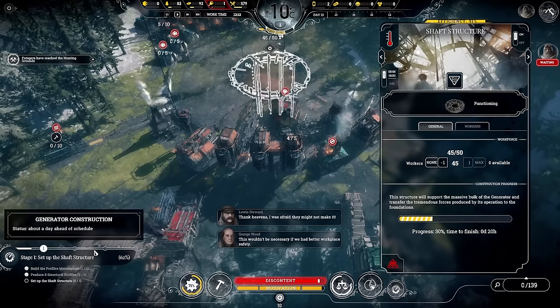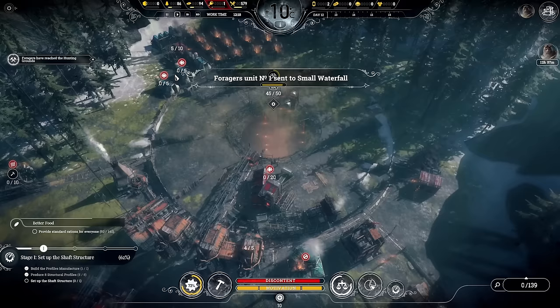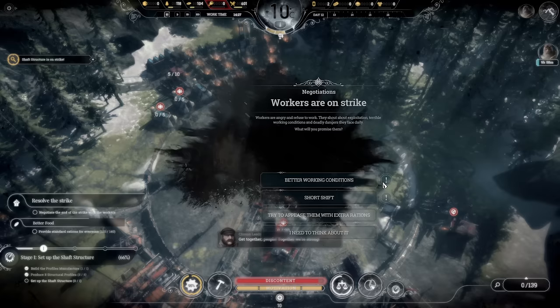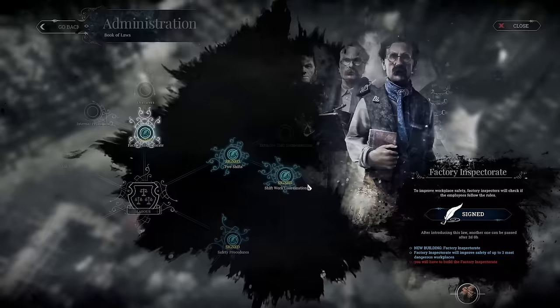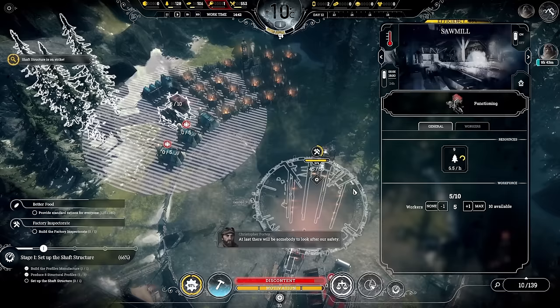Let's send the foragers to small waterfall and beyond. On the hunting grounds there are about 10 steam exchanges and some steel composites we'll need. There's a strike — we'll appease them with extra rations since we've got loads of food. Now a decision: workers or engineers? We're going for engineers, which will let us build prisons, hire convicts, and then get the panopticon for that 200 efficiency boost — questionable tactics, admittedly.